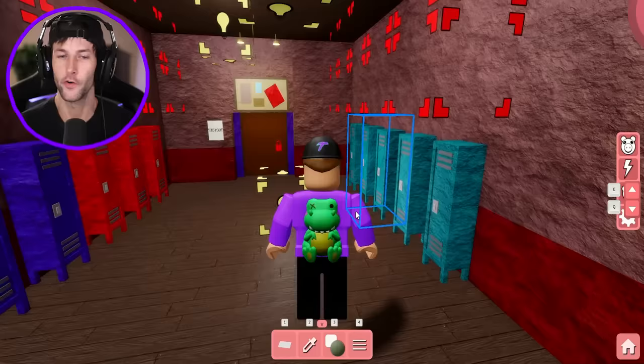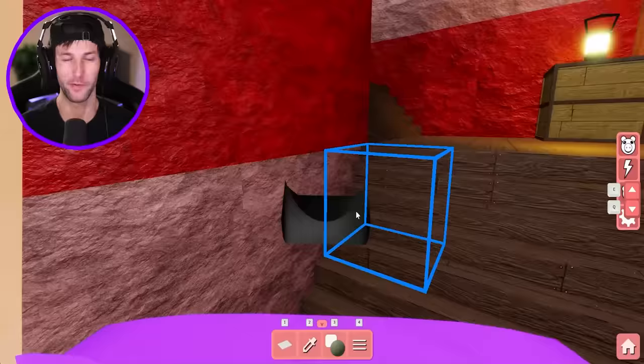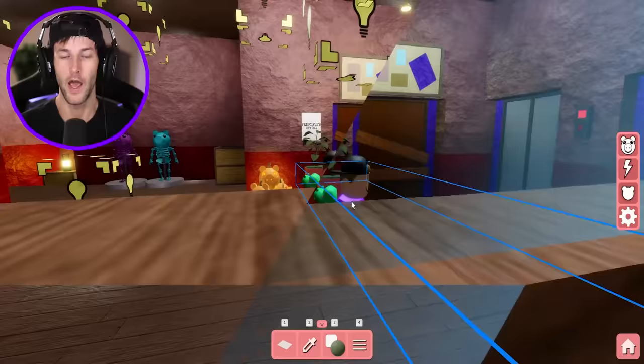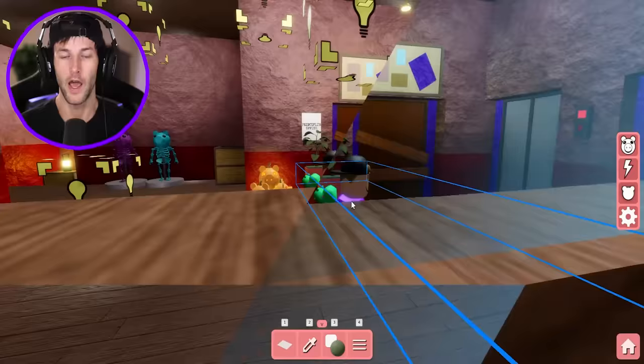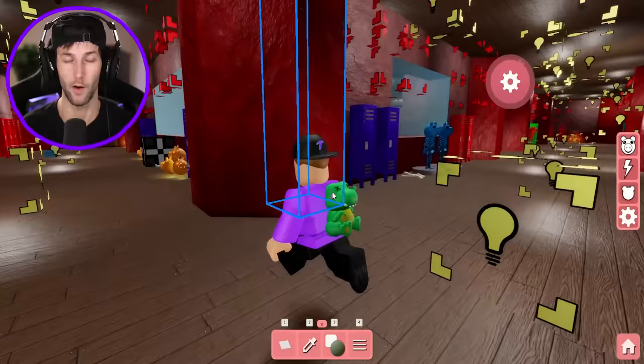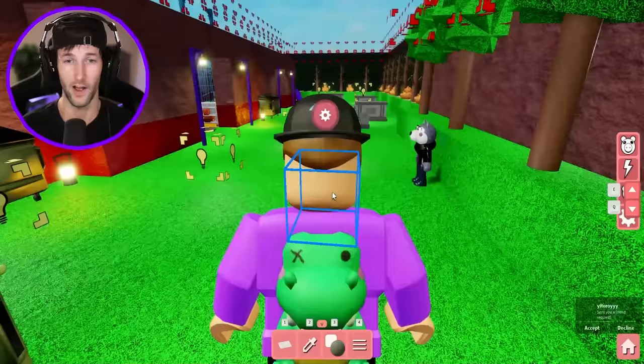We have a science room - there's a bunch of different classrooms: history class, English class, a janitor's closet. When we go upstairs, one side is the principal's office and another side is the detention room with Granny Pig. I finally put Granny Pig back in my maps because this map is a little bigger and I think we need her. On each side where you go up the stairs, we have cut-through elevator doors that drop you down so you don't get trapped with the pig.